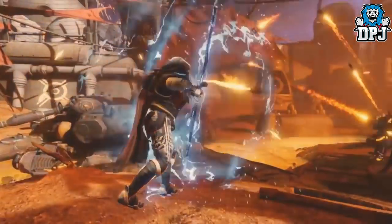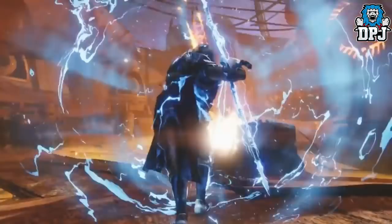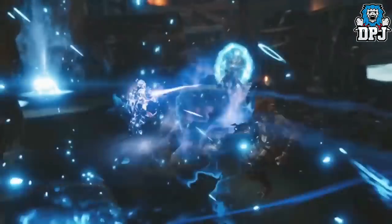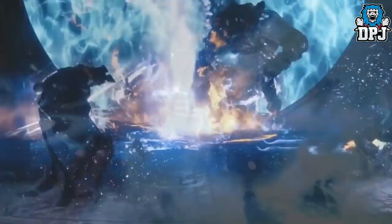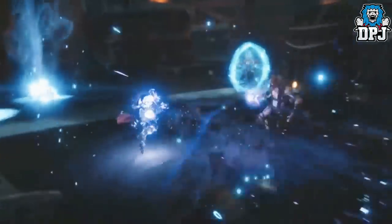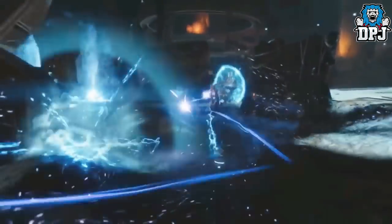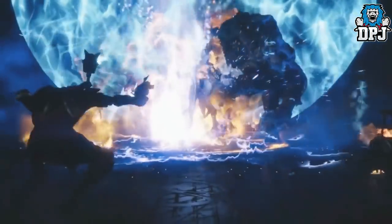Moving to the Warlocks — the Voidwalker addition is called the Attunement of Vision. A new atomic breach melee creates a void explosion at range, while holding the grenade button creates a short-range area supernova. Any void ability kills now heal you and grant ability energy. The super is called the Nova Warp — it empowers you with transdimensional hopping, letting you repeatedly teleport short distances and then erupt a burst of energy.